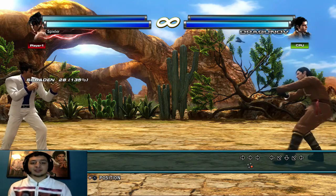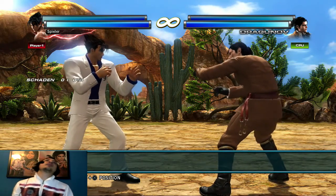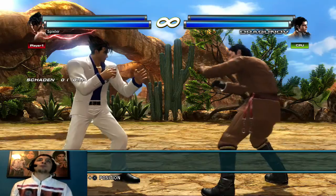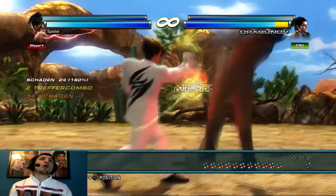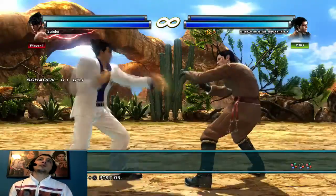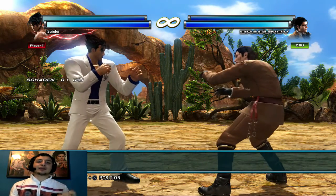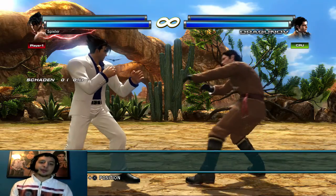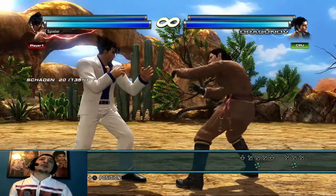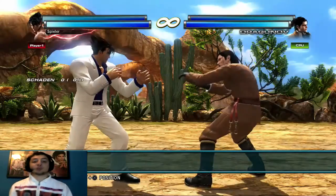Ich kann so gut wie jeden Zehn-Hit auswärtigen, früher konnte ich es besser als ich noch mehr in Tekken drin war. Jetzt habe ich sag ich mal nur noch 60–70% drauf. Der sicherste Move ist der Hopkick, danach Down Forward 2, und zum Schluss erst die Down-Attacks. Entweder mit einem Pickup-Move hochfetzen, mit einem Mid-Counter, oder mit einem Down-Crash – also einer Attacke, mit der man den Gegner aus seiner Standardposition wegbringt – startet man einen Combo.